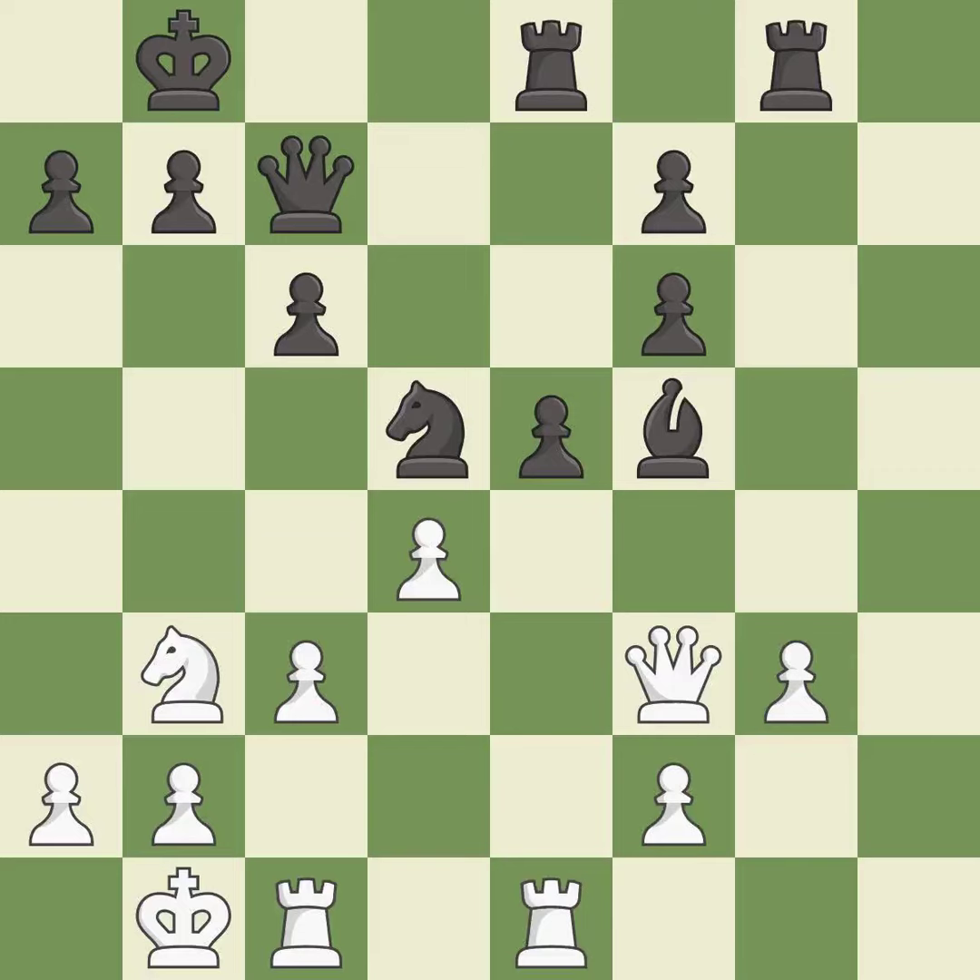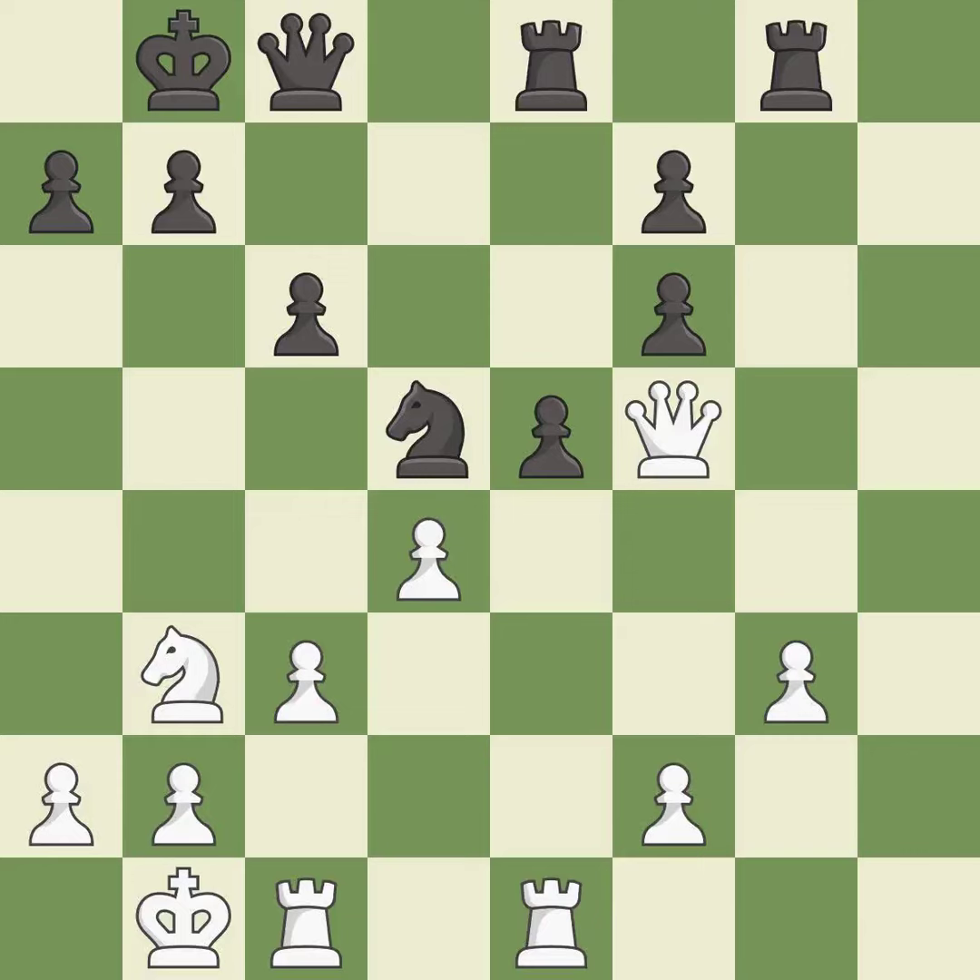This maintains the balance in material with a good trade. It is best. Takes back. It is best. This offers to exchange pieces of equal value. It is good. This misses a better way to move a queen to safety. It is an inaccuracy.